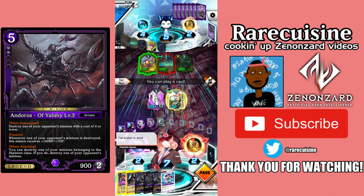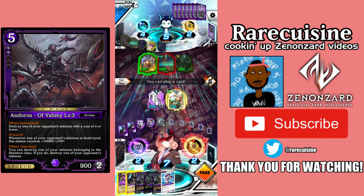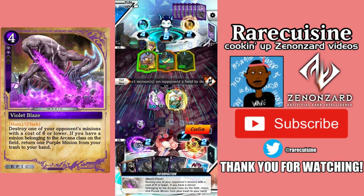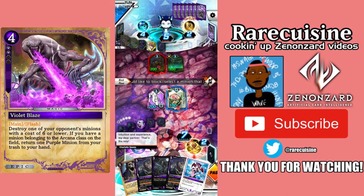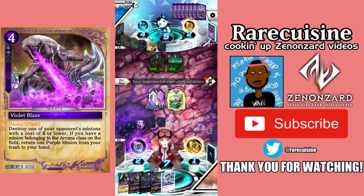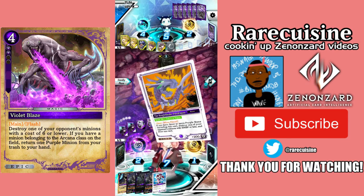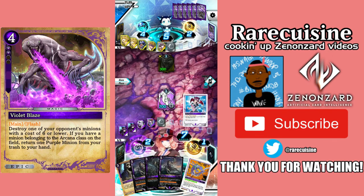I don't want to use Violet Blaze on Angela, but I will. My intuition and experience — my intuition is telling me it might be okay to pass here, if he really wants to take my force out and commit something else to do it. War Cry. I love that Lolo can't be targeted — I love it so much. Oh no, Angela — oh, I would have popped that. Oh well. Demo Bone!